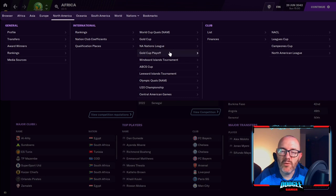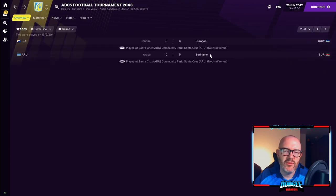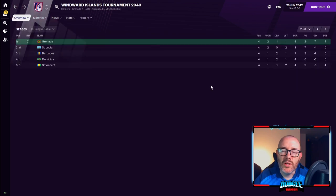Now if we come over to North America, I found out after creating the last set that there are in fact three mini-tournaments amongst Caribbean islands. We've got the ABCS Cup — you may have seen my let's play on that with Curaçao — featuring Aruba, Bonaire, Curaçao and Suriname in a little knockout tournament, played every two years. We have a much bigger tournament, the Leeward Islands Football Tournament: eight Caribbean nations in two groups of four, then semi-finals and final, played every two years. And the Windward Islands Tournament features four nations plus Barbados, who they invite along, playing a nice round-robin league.